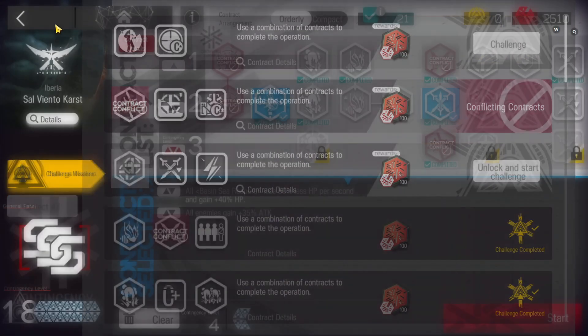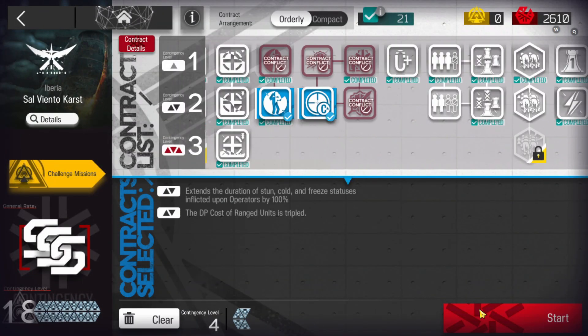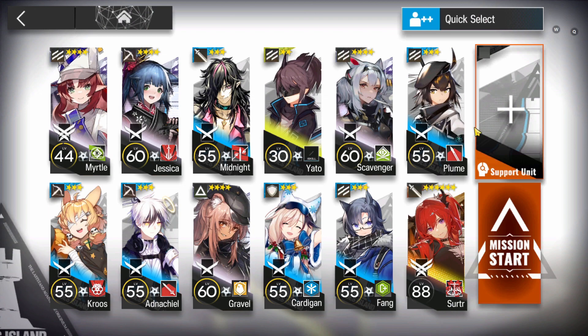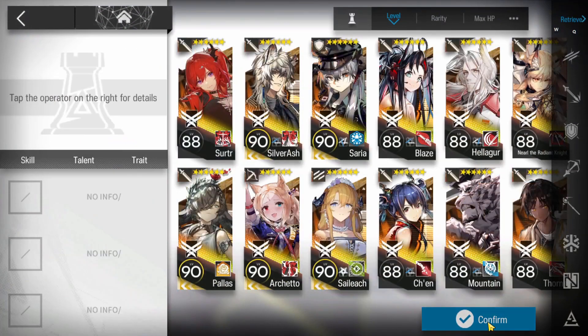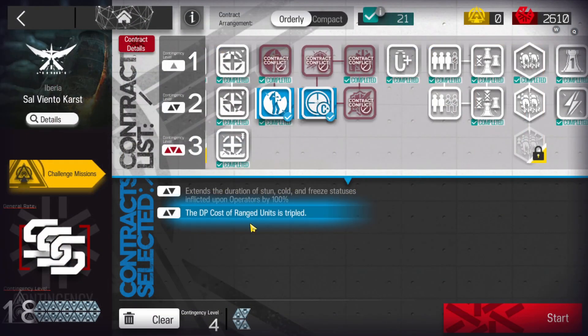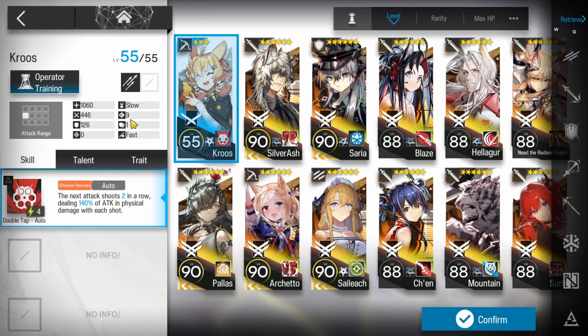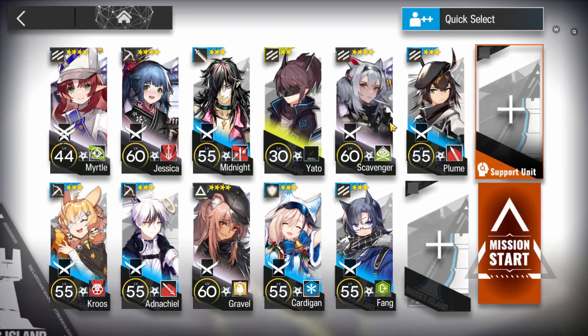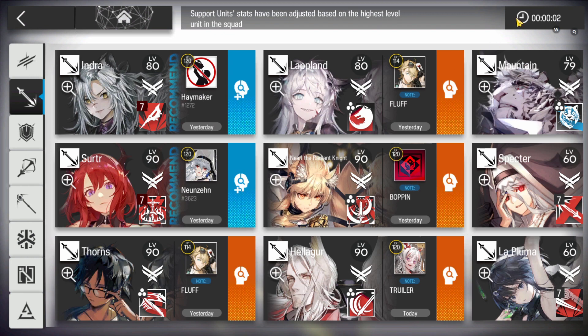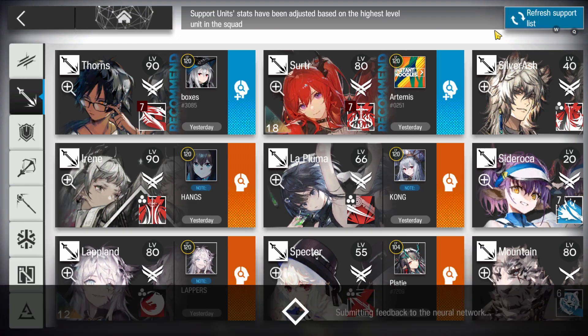Let's do challenge number four. Click on challenge to select the two risks. Challenge number four is also really simple — just the same squad, same strategy. But you will need more vanguards to get more DP at the beginning, because the DP cost of ranger units is tripled. Thank God they are just snipers, so their initial cost is pretty low — even tripled is still manageable. Get more vanguards and then assault from the support unit. The rest of the strategy is basically the same; only the beginning changes — you just have to deploy the vanguards to get DP.